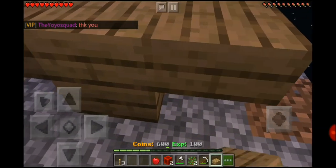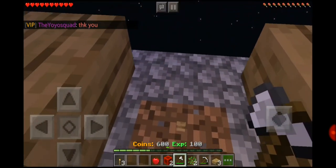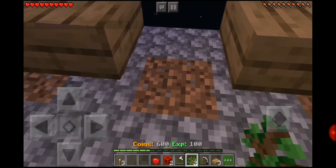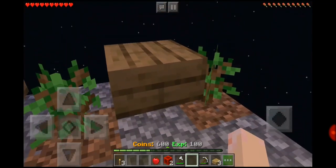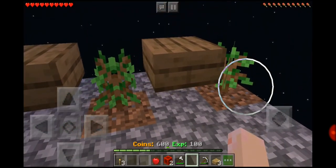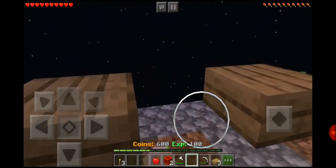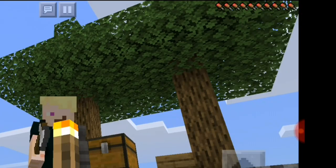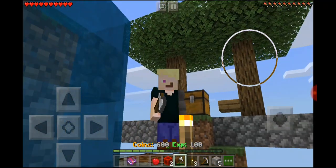As ugly as the big oak trees are, I think they give extra wood, and I think doing this — placing a slab there — actually forces them to grow into big oak trees. I think the server outplayed me on that.